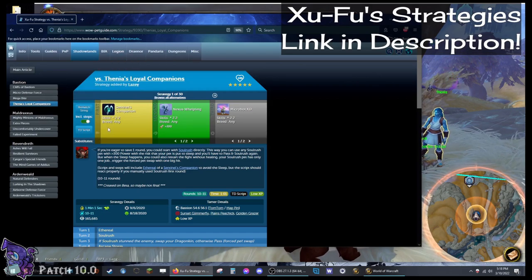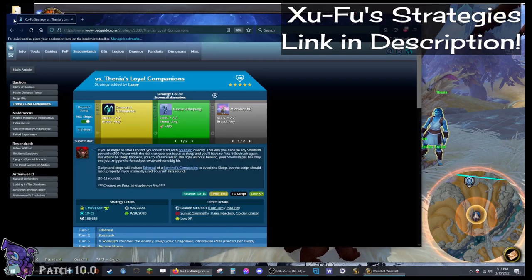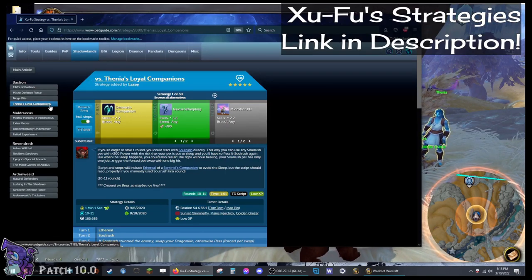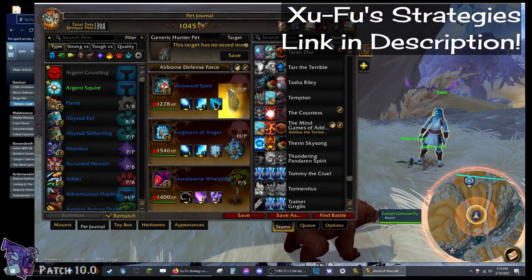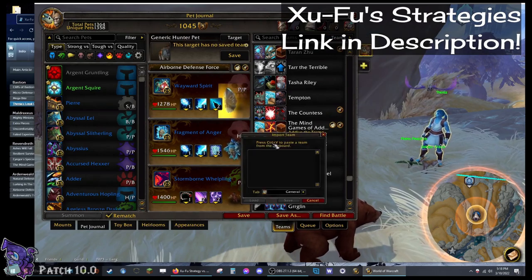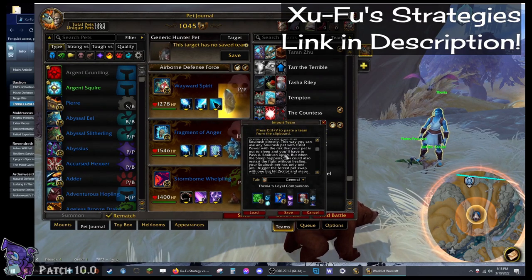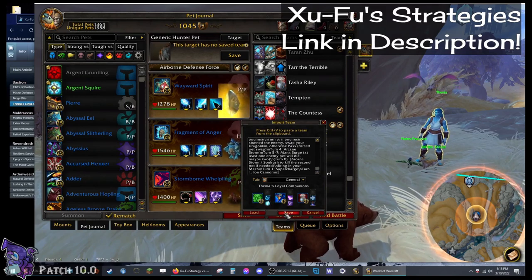What does that mean? We're going to hit the Rematch String button and it says Copy to Clipboard. That means it saved this team — I clicked Vania's Loyal Companions, she is the world quest we want to do. So you go to Teams, Import Teams, and as it says here, press Ctrl-V to paste a team from the clipboard. Now don't bother reading all that — it looks confusing, you simply hit Save.